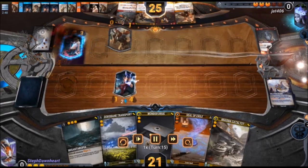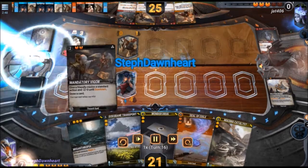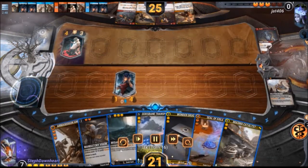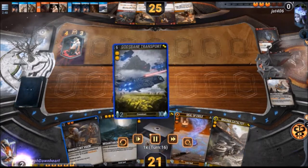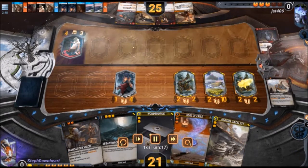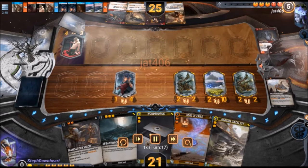My opponent chose to set up the enchantment. Even though they don't get the draw off the first Muse, they get the frenzied version of the Muse back. I chose to ignore the 8 damage — that's a little bit risky, because if my opponent was running the version with Hysterical Strength, which is plus 3/plus 3, that would be a ton of face damage. But I figured my health is pretty high; I don't think they can burst me down from 21.